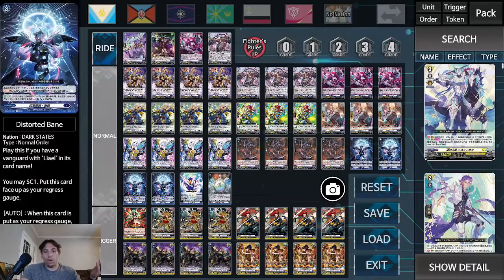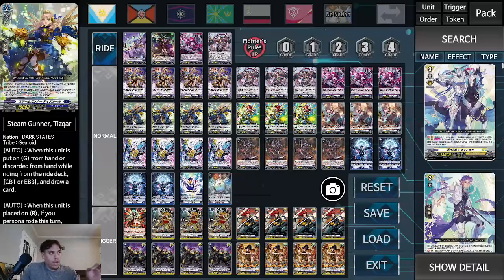Tethfall had the advantage of giving you a strong early game, but Orange is good from turn three on because you're going to play Distorted Bane — the most important card in the deck. Steam Gunner Tisgar is our energy blast cycler. When this unit is put on guardian circle or discarded from hand during the ride phase, counter blast one or energy blast three, draw a card. When placed on rear guard, if you persona rode this turn, counter blast one or energy blast three, may soul charge one, and this unit gets a boost and 5,000 power. We're running Tisgar because we had extra slots — Colossus became a dead card late game. Tisgar fills that role and uses energy to draw, since Anachronus Dragon is the only other energy blast card.